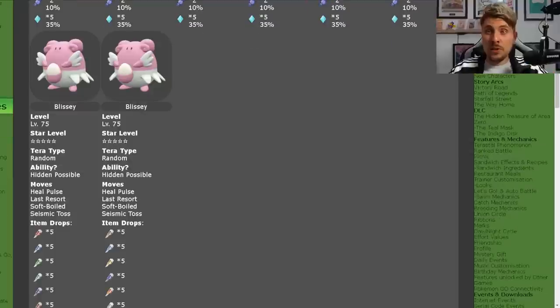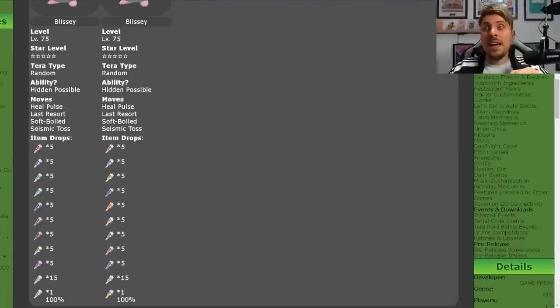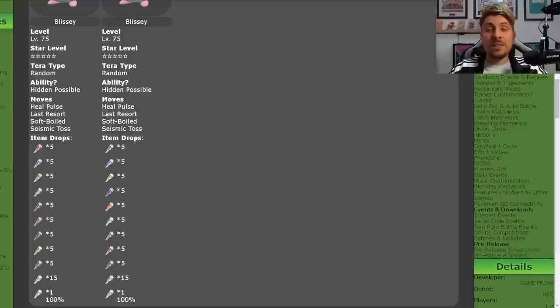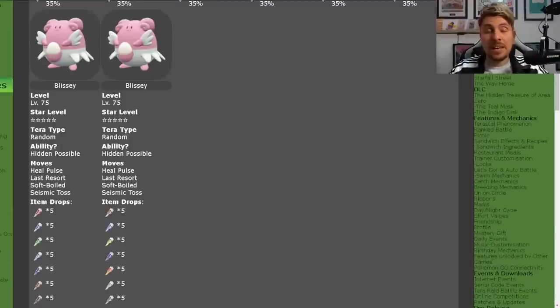Coming down to the real highlight of this event, you're going to get these Rare Blissey Spotlight Event Dens. If you get lucky and get one of these, you can get up to around 61 Terror Shards per Den that you beat. These Blissey are going to be easy to defeat — they're only 5-star, only level 75, so they're not going to be too difficult.